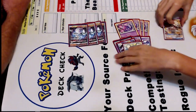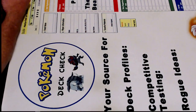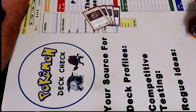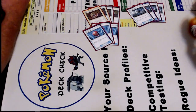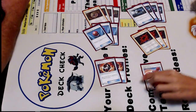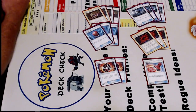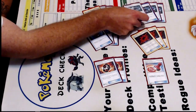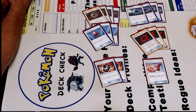I feel like everyone knows how Party Balloon plays. Not much detail needed there. Then for the items: four Mysterious Treasure, three Cherish Ball, four Great Catcher, three Beast Ring, two Beast Snipe, and one Reset Stamp. Not too much difference. I go back and forth on the fourth Beast Ring or the fourth Great Catcher — there's an argument to be said about each of those.